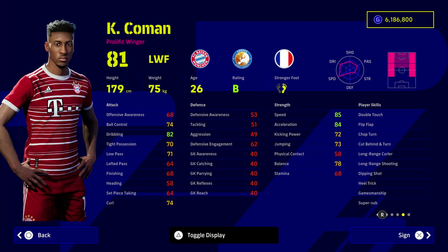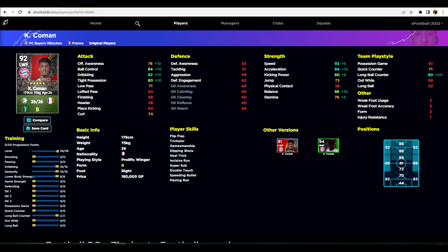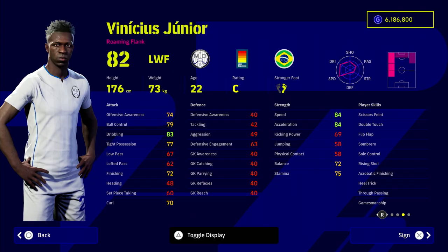Coleman is there as well — he's a super sub and also has Long Range Curler, so he's a different type of player. We're going to be bringing him on as a kind of Neymar-light player. He's cheaper than Neymar at only 180k, and he can play any position on the left or right as a super sub, which is invaluable. We do have to pump a couple of points into his team play style, but his stats are really good and he has Double Touch and Speeding Bullet as well.